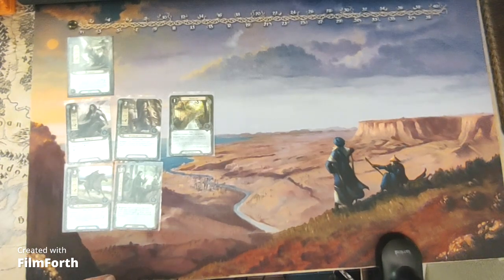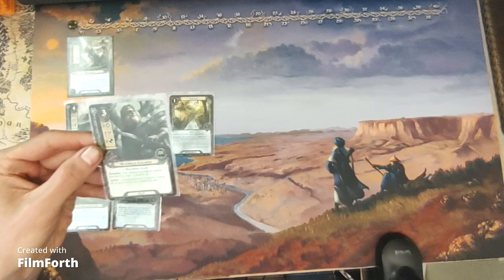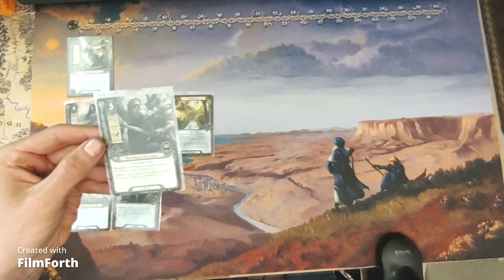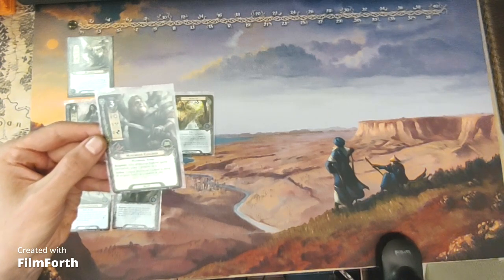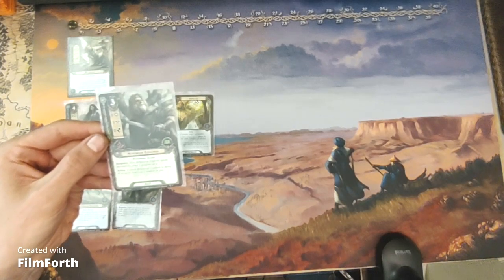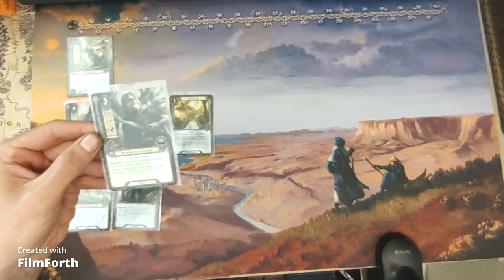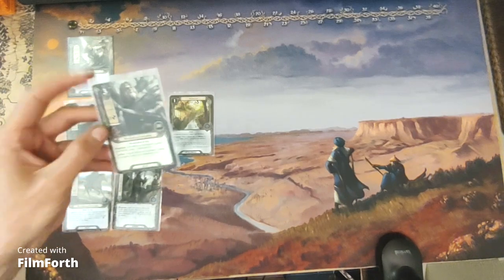In lore, we have the Mirkwood Explorer. A three-cost lore ally with two willpower, one attack, zero defense, and two hit points. Woodman Scout. Response: after Mirkwood Explorer quests successfully, place one progress on it. Action: exhaust Mirkwood Explorer to move all progress from it to a location in play.